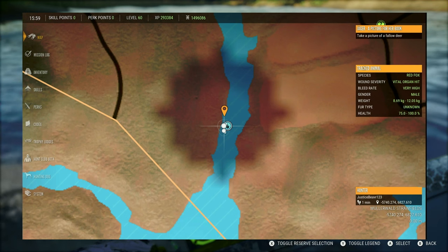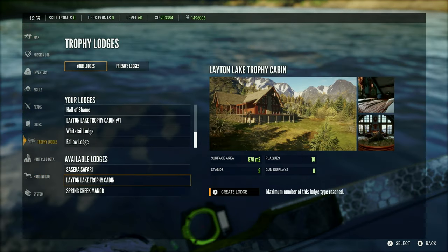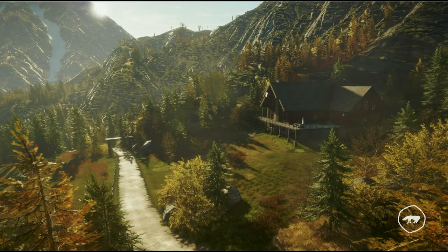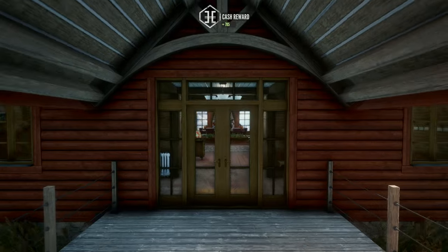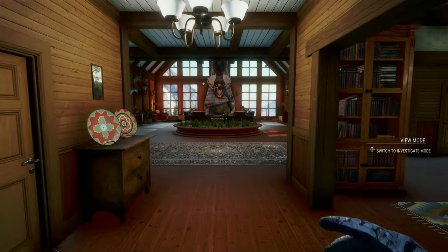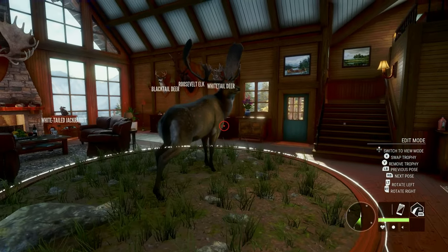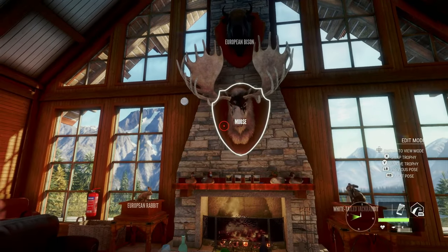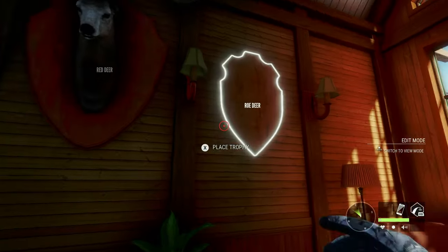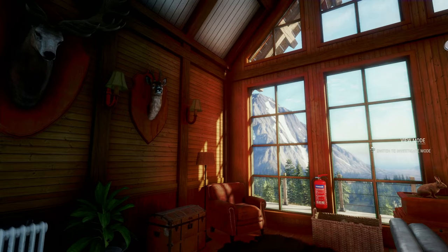Now for the best part — putting him in the lodge. I am going to be filling out my Leighton Lake trophy cabin with the trophies that we get from this series, and so one by one through Hirschfelden and Layton, we are just going to fill this lodge up. I've already got a couple in there — my nice great one fallow deer from one of my fallow grinds, my very first great one ever in the game, a big great one moose, and some other nice trophies. Let's go ahead and put that roe deer in there — that is awesome! I love it, it looks so great.